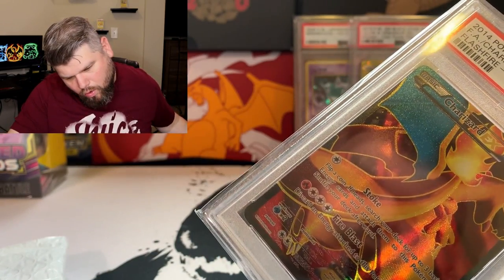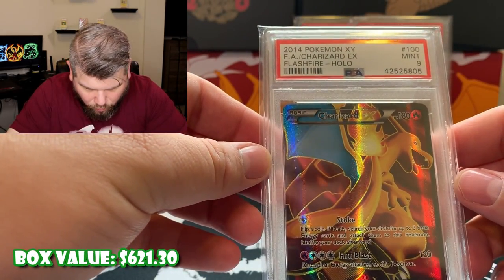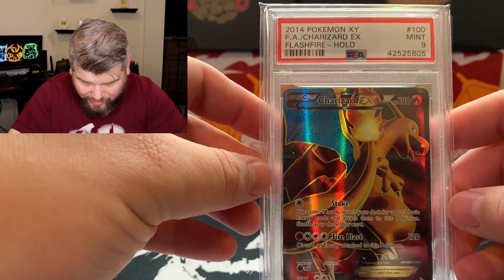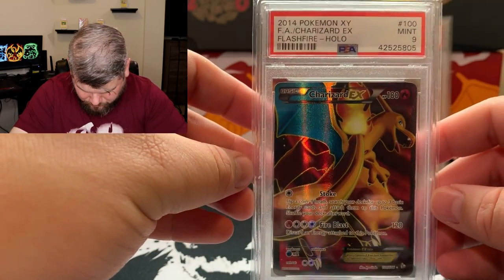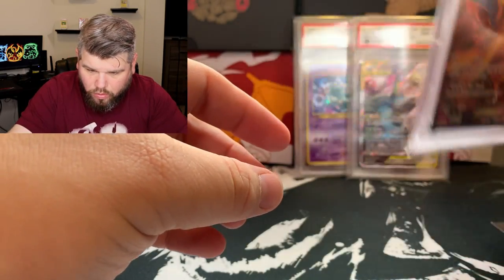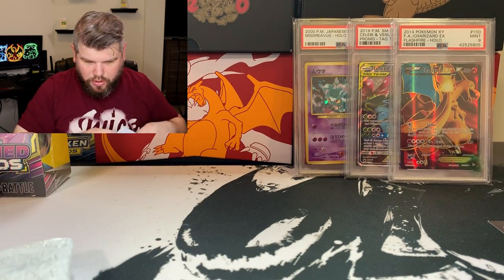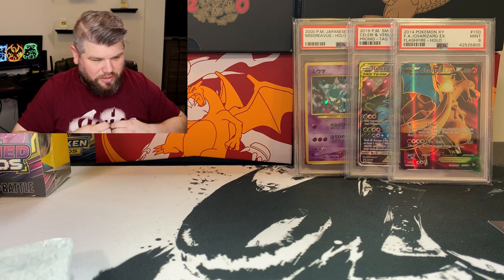Charizard EX — Flash Fire Charizard Mint 9. This is awesome. They just keep going. I wanted PSA cards and he knew I wanted PSA cards.